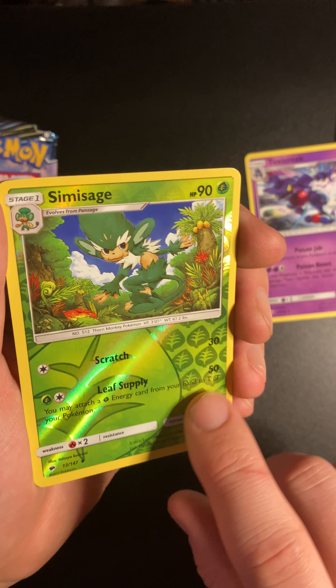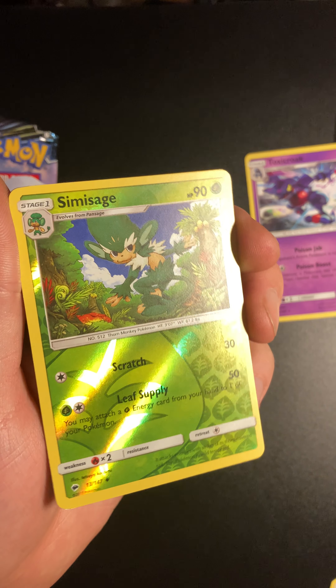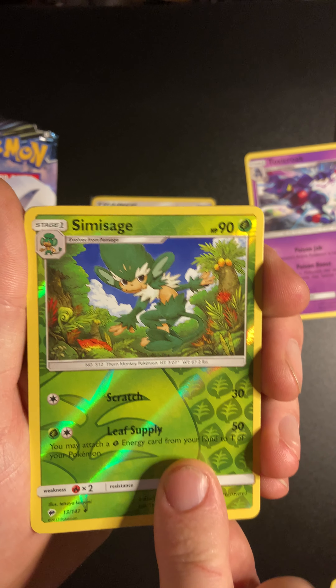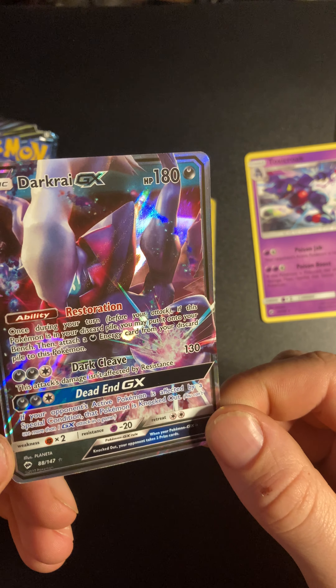I love the Reverse Holo pattern on this — the big leaf energy and the smaller leaf energies on the side. I really like that Reverse Holo pattern. And the last card of the pack is... oh! A Dark Raichu EX — Dark Raichu EX!